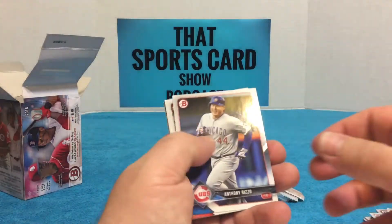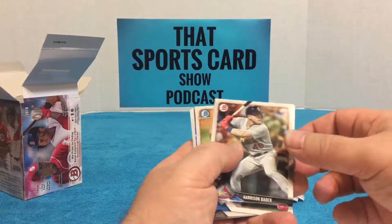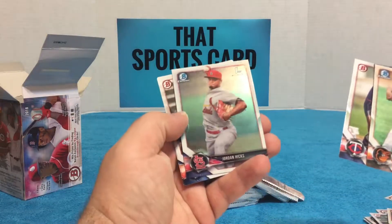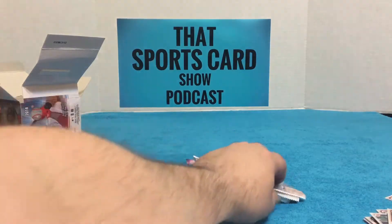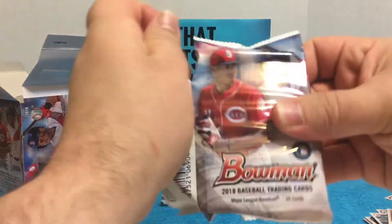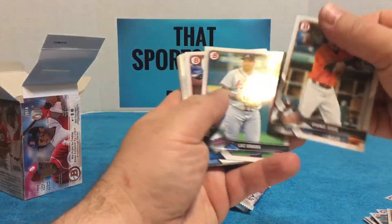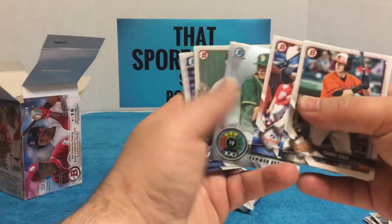Something shiny in there. Rizzo base, Ozzie Albies rookie, Dale Hall, Talent Pipeline, Jordan Hicks first Bowman Chrome — not bad. Something shiny — let's see, Chance Sisco, Ohara, Andujar, Two-holes Top 100. That was our shiny card. Kingery, Garcia, Garcia.